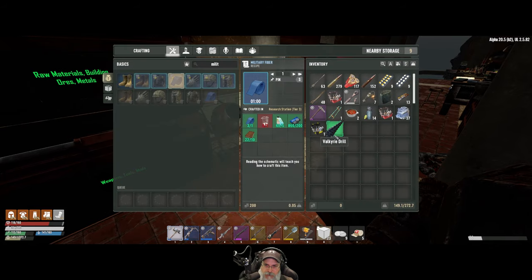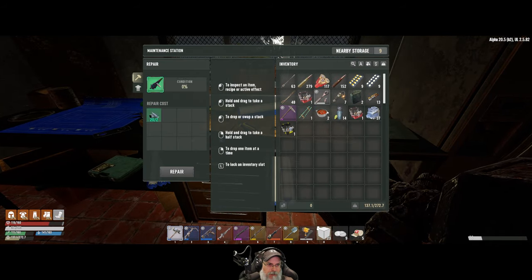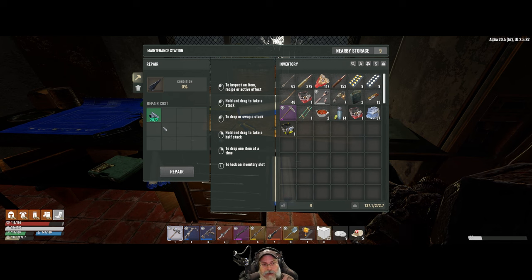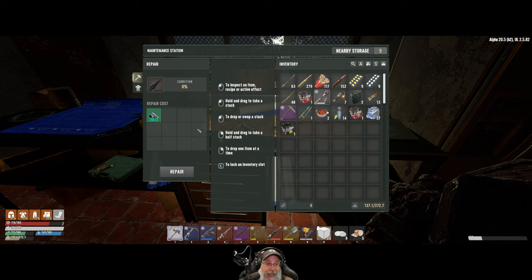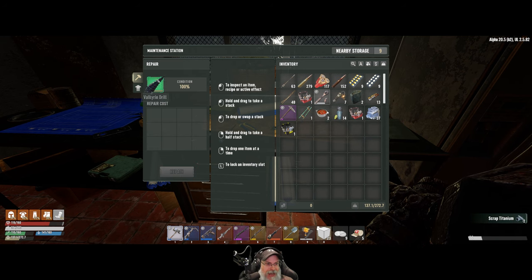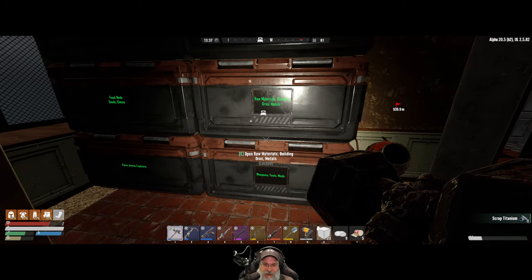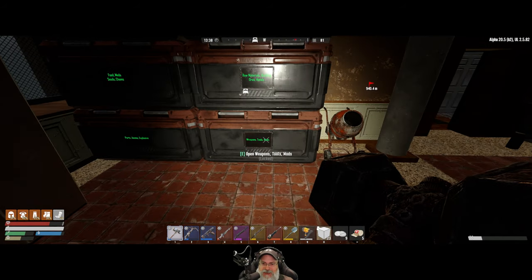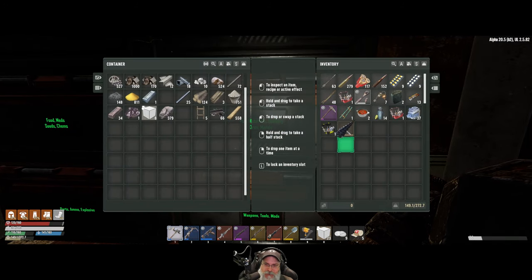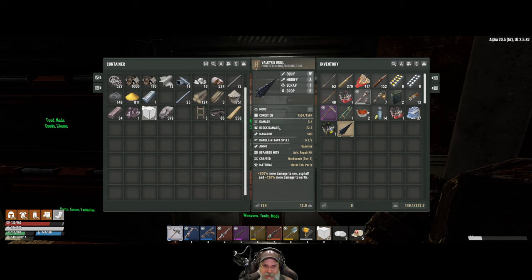Let's put that scrap in there and grab the Valkyrie drill and repair it. Actually, hold on — we can repair this in here with just scrap. That's way cheaper than using a repair kit. I need two? Okay, that's even better — I was reading it as 20. Upgrading this to tier three is the best thing we've done in this playthrough. So we're going to start using the Valkyrie drill now. Its durability is 1564 versus 2212 — the downside is it'll wear out quickly, but we're going to tear through everything with it.